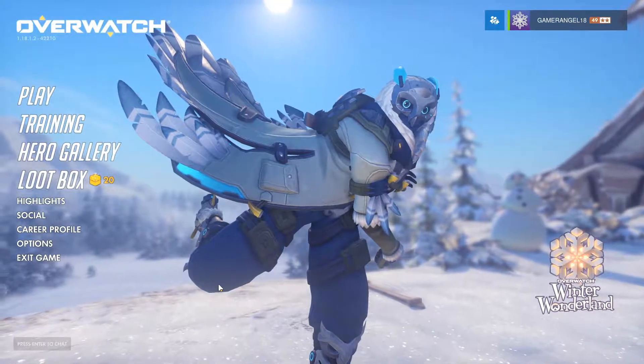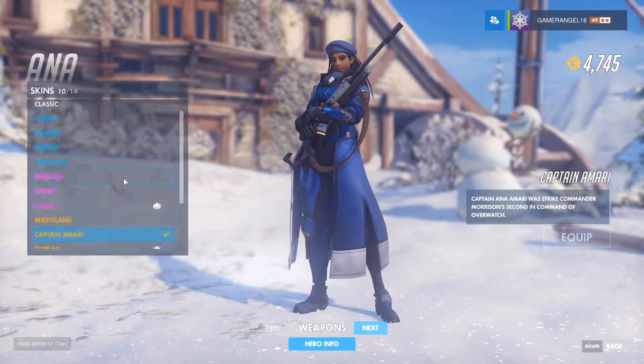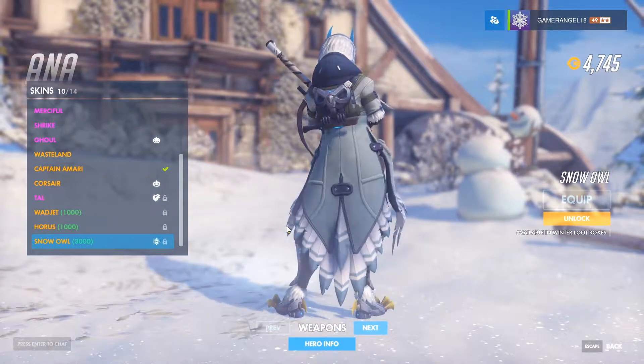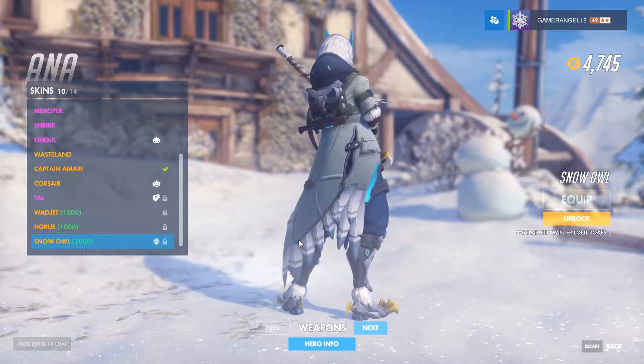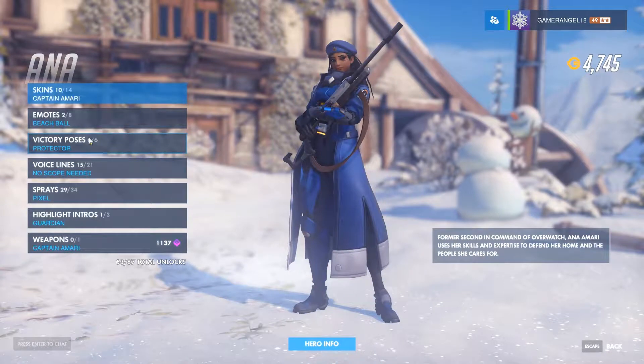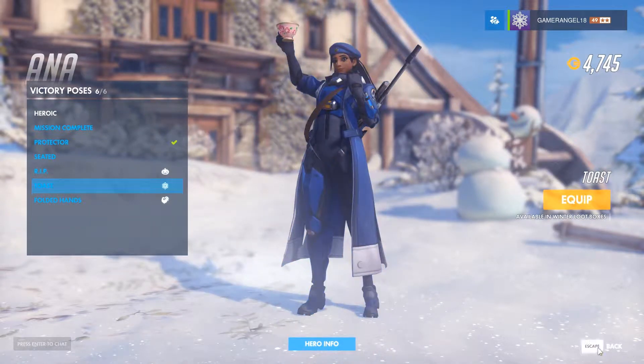Let's have a look at some of the new stuff. Ana has a new skin called the Snow Owl, which is actually very cool. I'm a big fan of Ana so I really want this one — I love the fact that there's a little owl on her back.